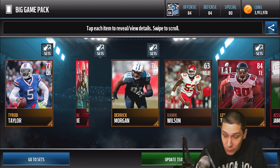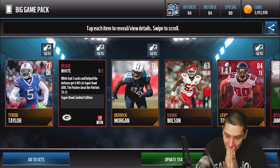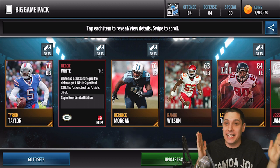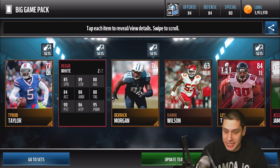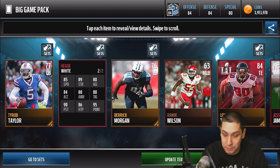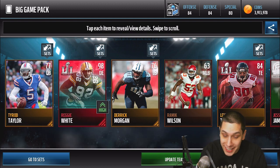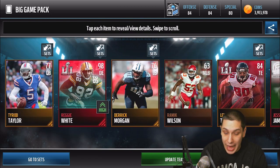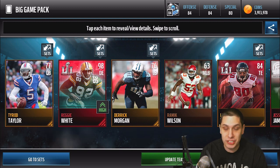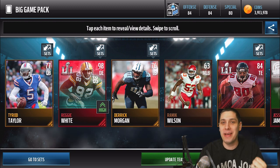98 overall Reggie White — oh my gosh, dude! I was not expecting that at all. This is the best pull I have had this year in either game — Madden Ultimate Team or Madden Mobile. Oh my goodness, Reggie White 98 overall! Look at these attributes: 85 speed, 89 strength, 80 agility, 95 power move — 95 power move! This card is insane. And we still got another elite in here with Jesse James, but I am just awestruck right now at this Reggie White. This was the time to open up packs — we finally made a profit!